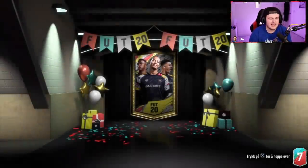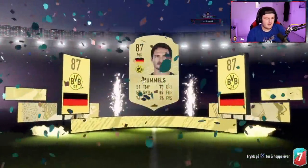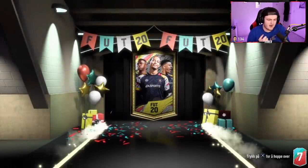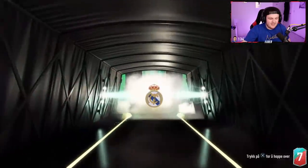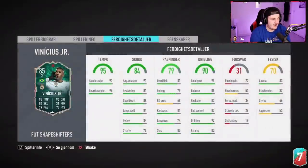Trust and Dial's packs now — fingers crossed we're getting something decent. 86-plus first — I just want to see one FUT Birthday. Not gonna be this one. German goalie — Hummels, 87, not bad. Now the FUT Birthday Bag — give us a sick FUT Birthday. It's a Shapeshifter — Vinícius Júnior! Mate, that's sick! That is really good! I don't know how much he is but that is an incredible pull. Five-star skills, four-star weak foot, really nice stats in game. That is a massive dub!